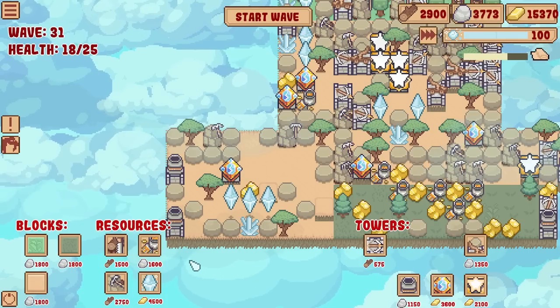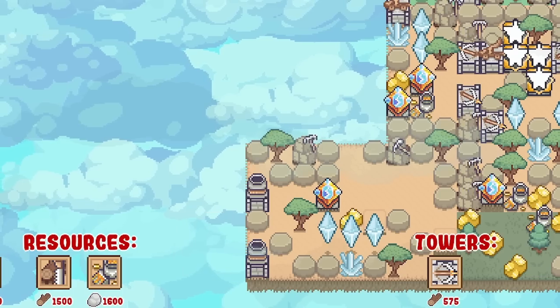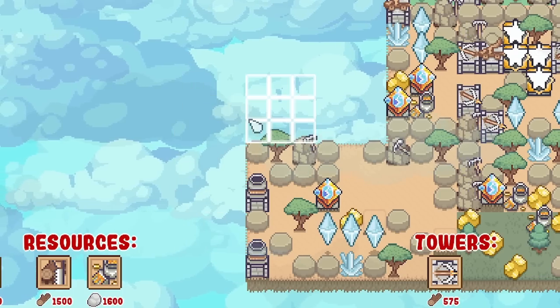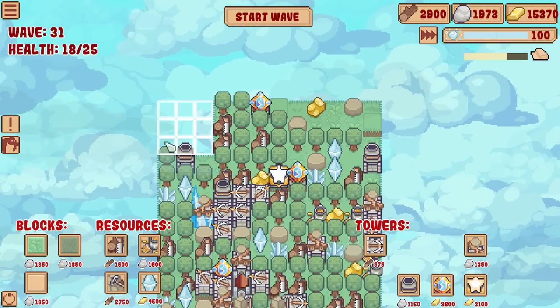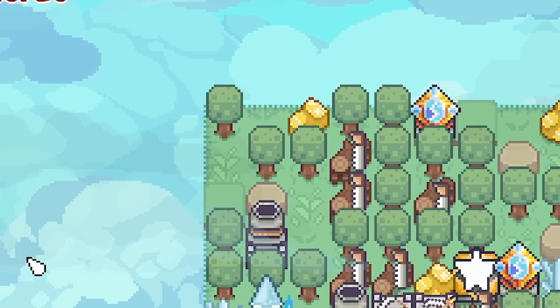All right, if we go down here maybe - actually I can't make my base any lower. Interestingly I can go up but not down. Let's hope for a crystal - oh, it didn't happen. I got one more chance - it didn't happen. There's no crystals.